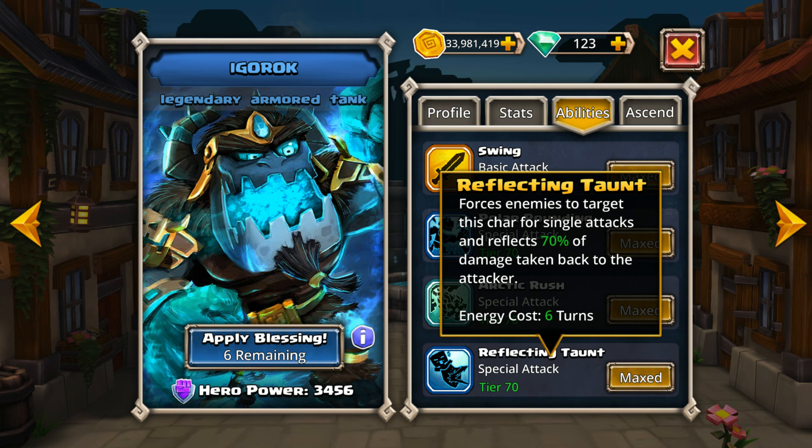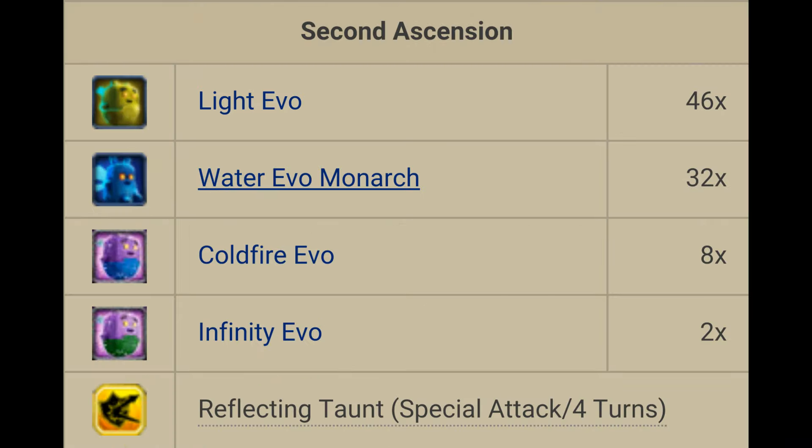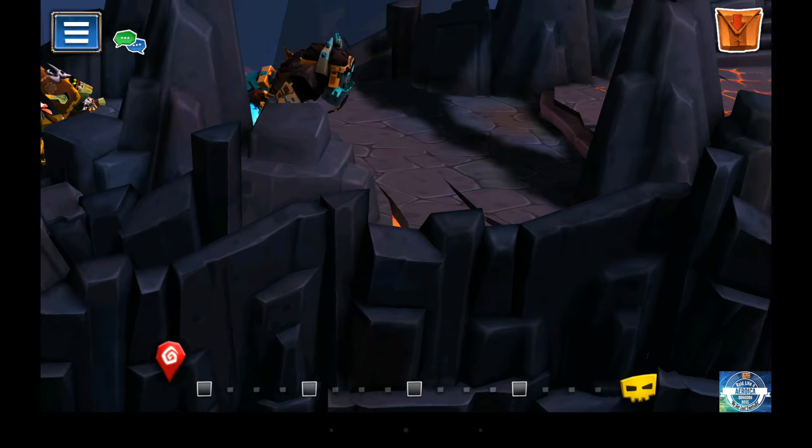The other tanks in the game only have their taunt cycle through five turns. As far as Igarak's ascension goes, his first ascension will require 47 Water Evos, 16 Water Evo Monarchs, five Light Evos, and two Subterranean Evos — with this you'll be able to get Arctic Rush. His second ascension will require 46 Light Evos, 32 Water Evo Monarchs, eight Cold Fire Evos, and two Infinity Evos, and this will give you his fourth ability, the Reflecting Taunt.